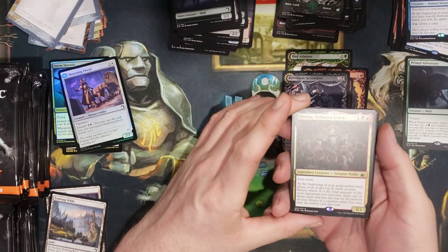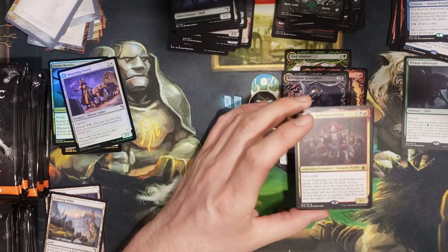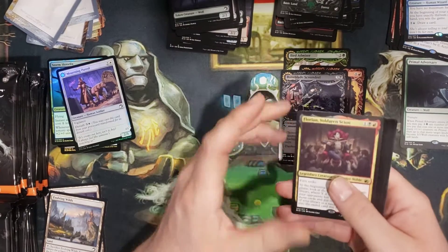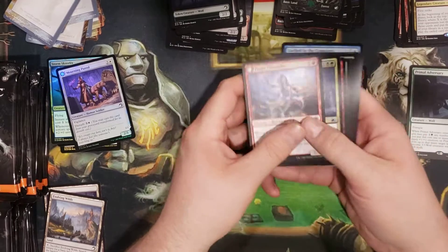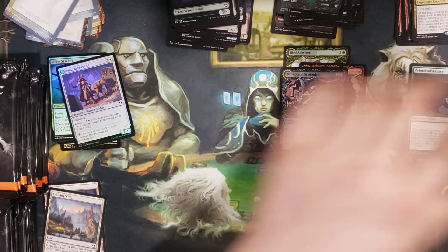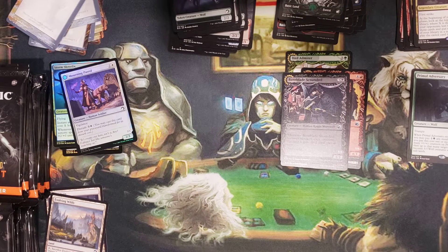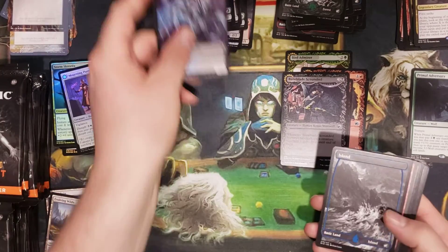We've got the Voldaren Scion — Vampire Noble. It would be kind of cool to pull a Ren and Seven. I actually had multiple copies of Ren and Six, and at the time they were rolling at like 80-90 bucks. I think I sold one of mine for 75.